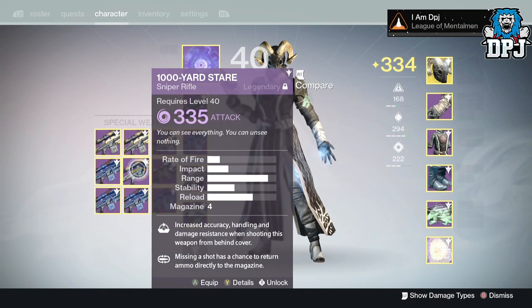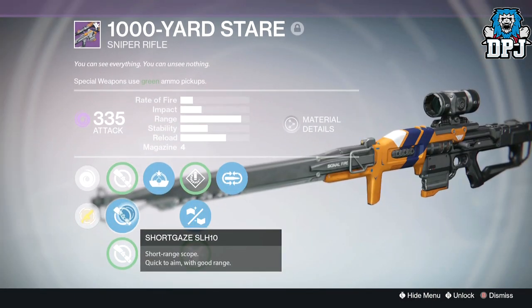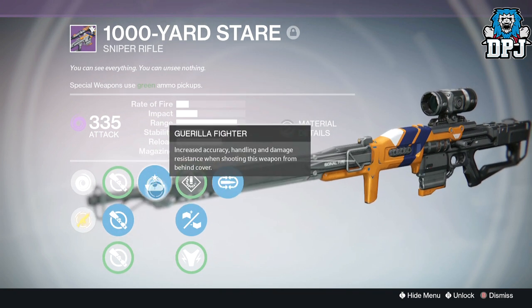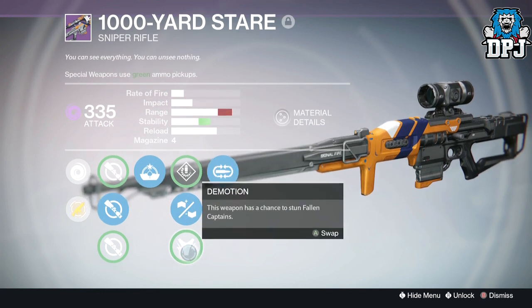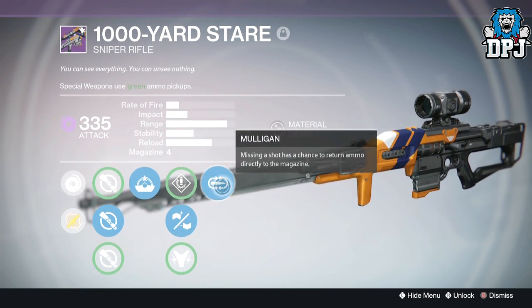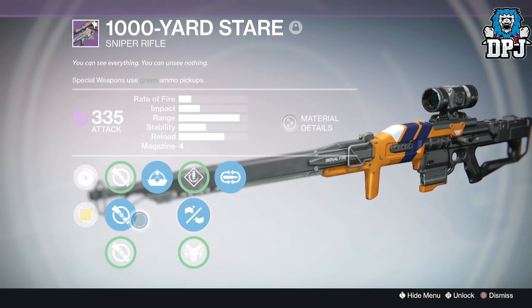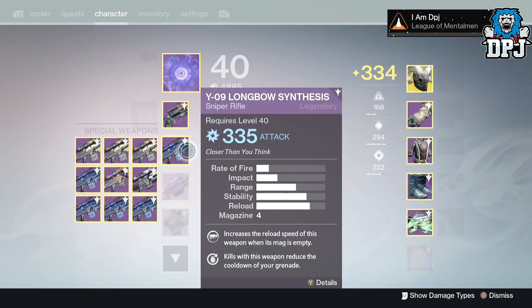Let's check out my 1000 Yard Stare. We've got Short Gaze and Textured Short Gaze scopes. We've got Guerrilla Fighter — which is a horrible perk — Speed Reload, Reinforced Barrel, Mulligan, which is a great mod. Short Gaze, Reinforced Barrel, and Mulligan — that's actually not a bad roll to be honest.